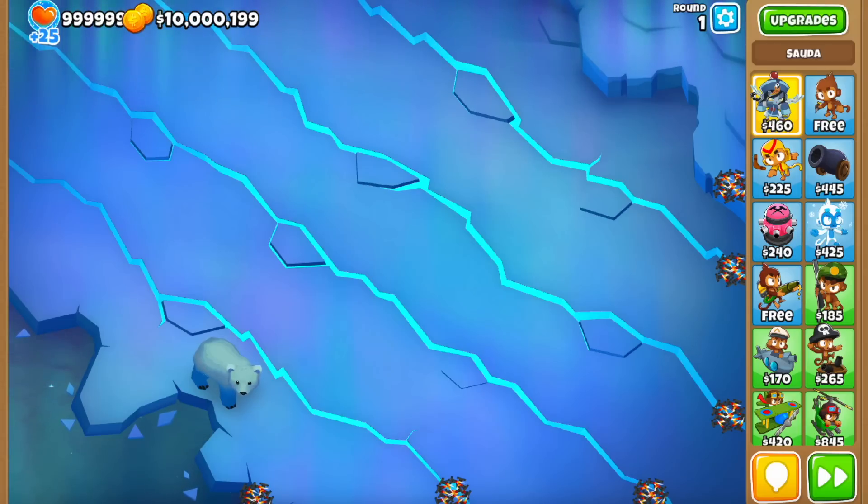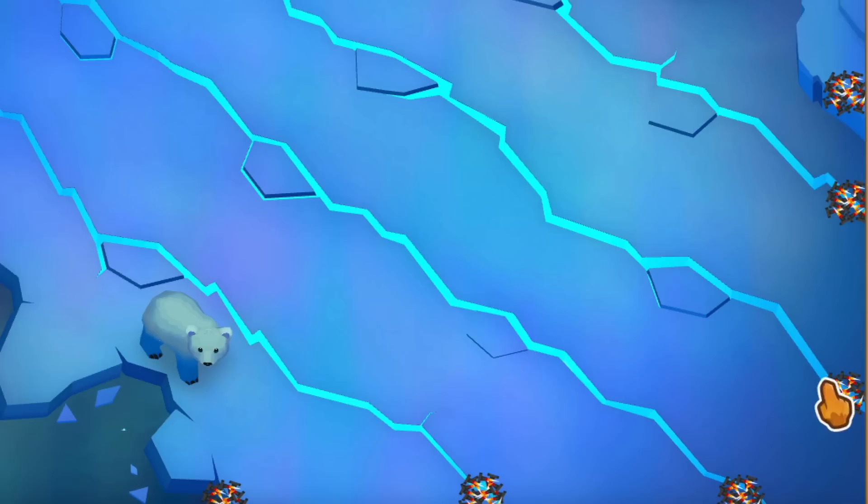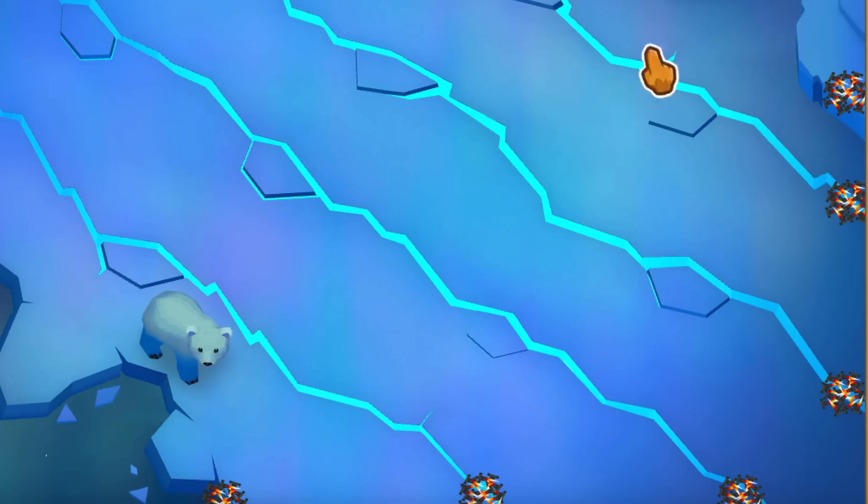They allowed us to show you guys two things: number one is the new map called Erosion, which is what you're looking at right now, and number two is the Wizard Paragon. Let's show you the map first, get it out of the way quickly, and then we'll talk about the Wizard Paragon and see how strong degree 100 is. First off, this map is a map competition winner and as you can see from these road spikes at the bottom and on the right side, there are six of them, which means there are a total of six tracks.